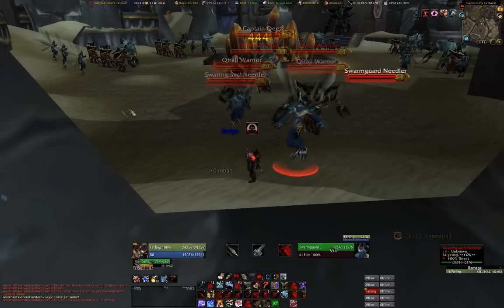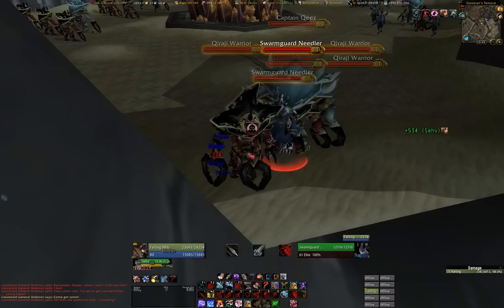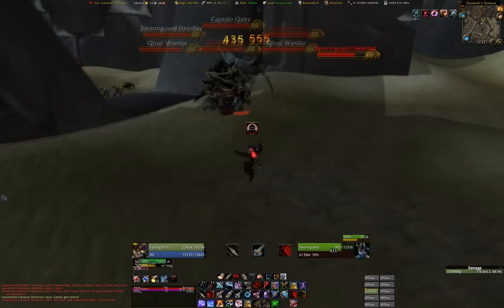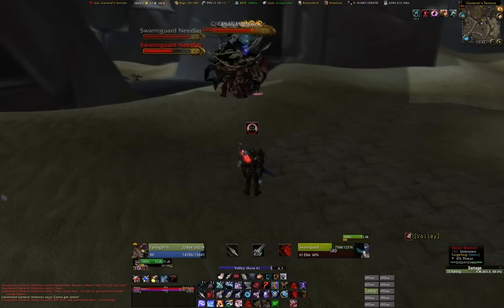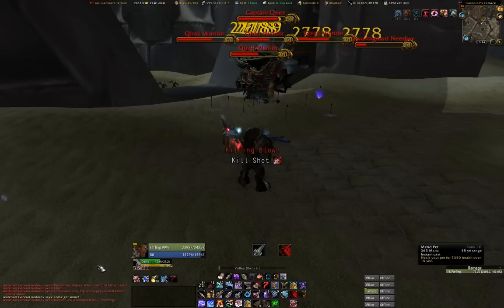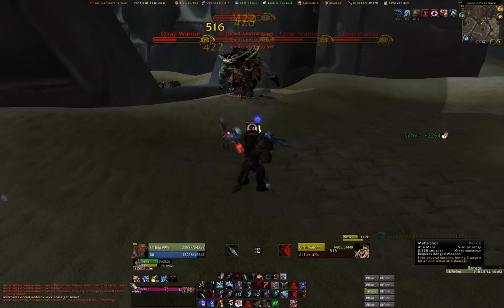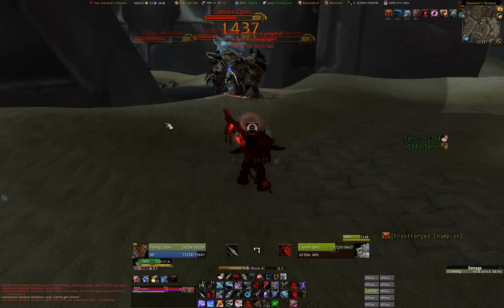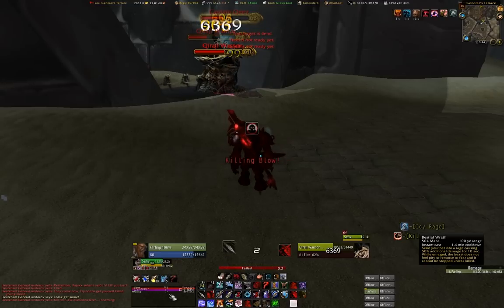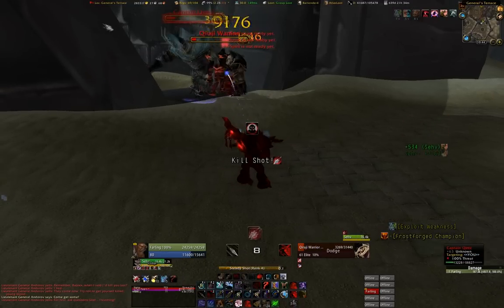Basically what you want to do is not do any damage until you can misdirect with a volley. So what I'm doing here is just tanking them, getting them all grouped up so that my pet can get a thunderclap off and then I can get ranged and misdirect with my volley. The actual trash doesn't hit that hard — they can be very annoying if you stand closer to them, they can charge you and knock you up in the air, but for the most part they're not too bad.